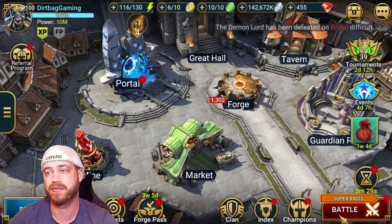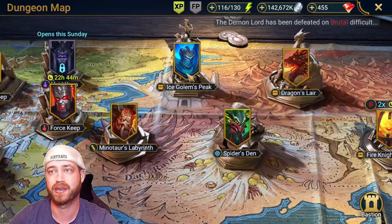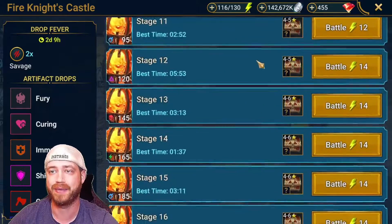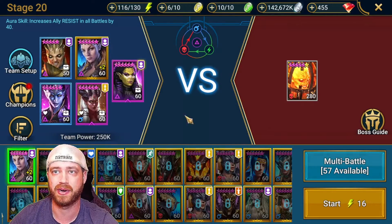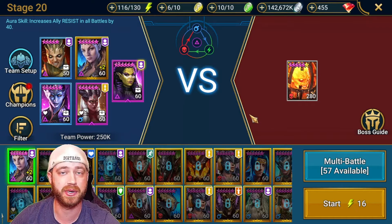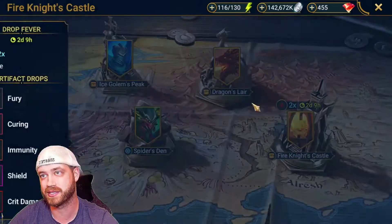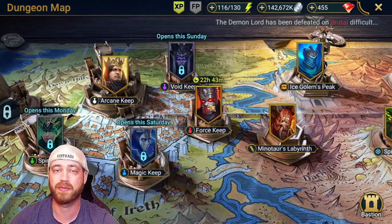Anytime you have dungeons you have to do — Ice Golem, Dragon, Spider, Fire Knight, whatever it may be — have your teams ready to go. Do the Fire Knight, whatever you need to do. Once you do it enough times to get you your points, boom, you don't have to do Fire Knight anymore. Just stop, save your stuff, and start farming.